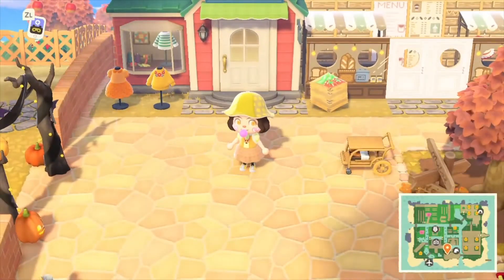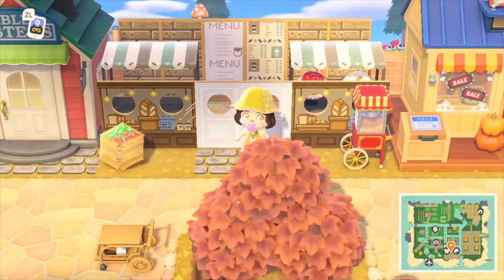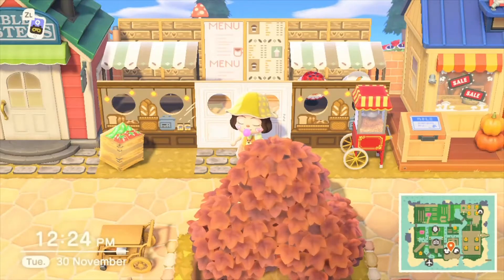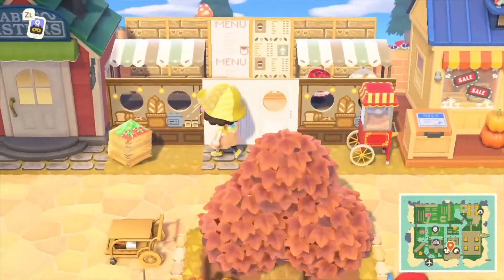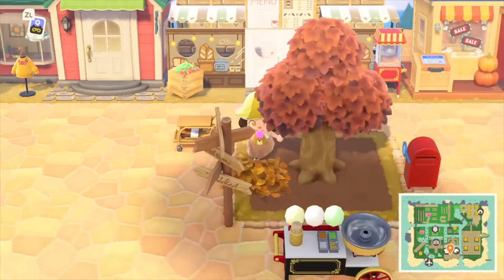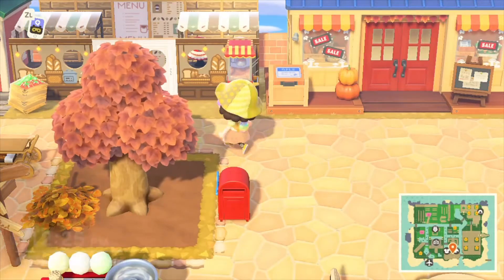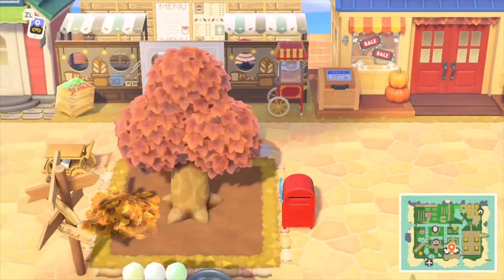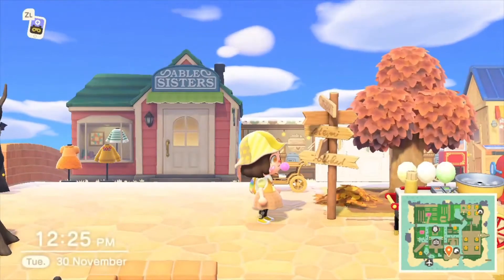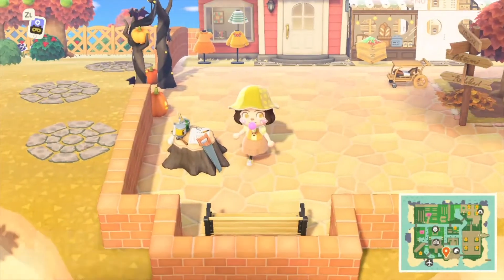Here is my shopping district. We have the Able Sisters with some autumn-themed clothes outside. Here we have a bakery slash grocery store — you can see bread in the window, a popcorn machine, a basket of tomatoes and cucumbers, and a little serving cart. This tree I think is really cute — like the town tree in Animal Crossing New Leaf that your mayor can plant. We don't have that in New Horizons, so I replicated it by planting a tree in the middle of the neighbourhood. There's a little pile of leaves which looks like some fell from the tree, and a little signpost in case you get lost.